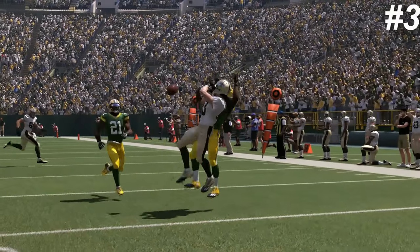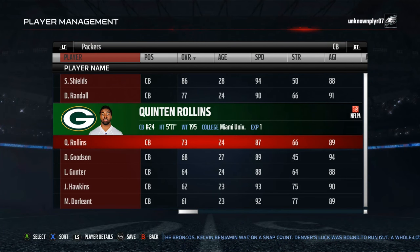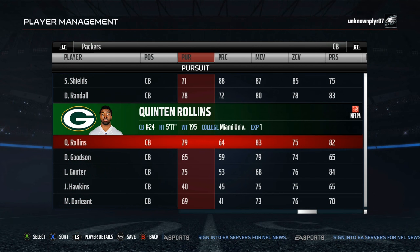The number 3 sleeper is Quinton Rollins. Rollins won't be covering the Deshaun Jacksons of the world anytime soon, but with 83 man and 82 press along with 77 catch, that makes Rollins — who's 73 overall — a very nice low rated option.